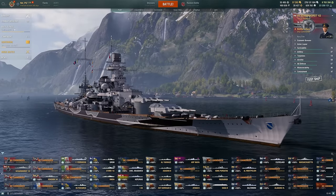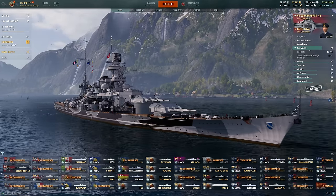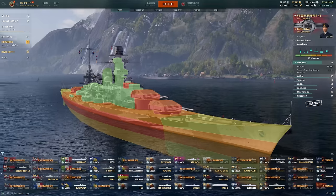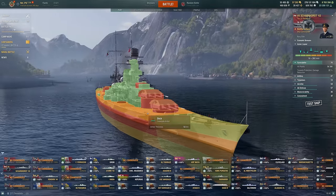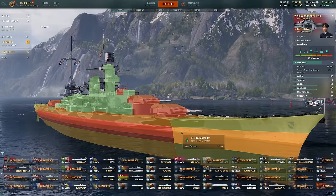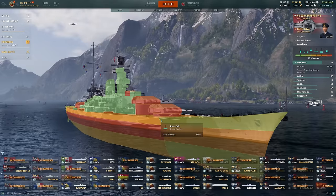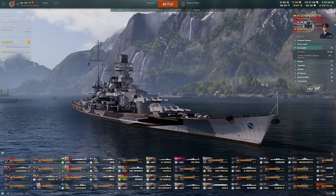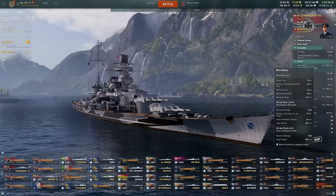The Scharnhorst '43 is pretty much the exact same ship. The hull is going to be the same, so you're looking at decent armor. It's pretty good at this tier, given how much overmatch there tends to be. Having this plating is very nice. You get an icebreaker. It's really quite well armored. This ship though does have worse main guns because the reload is just longer.